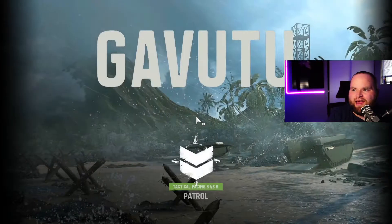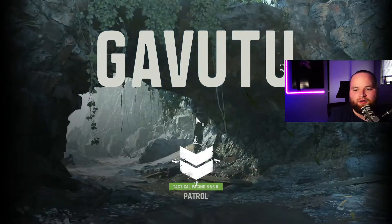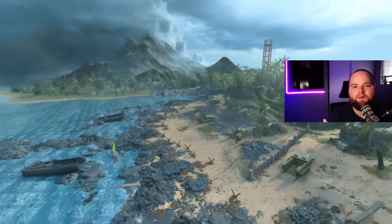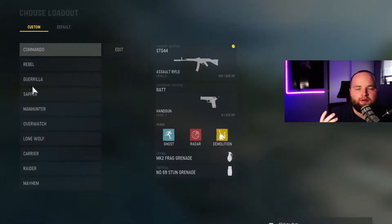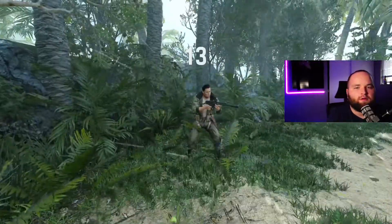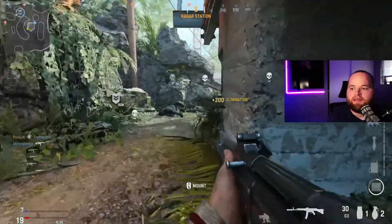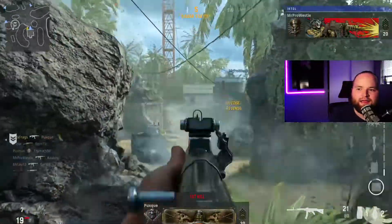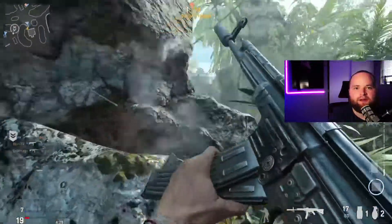Jumping into this first match at Gavutu, you're gonna notice that a lot of things look similar to Modern Warfare. As we all know, this game runs on the Modern Warfare engine. However, it's got that Sledgehammer movement — if you played World War II you know exactly what I'm talking about. It somewhat feels identical to that as well. You see Jack over here just slaying with that STG.